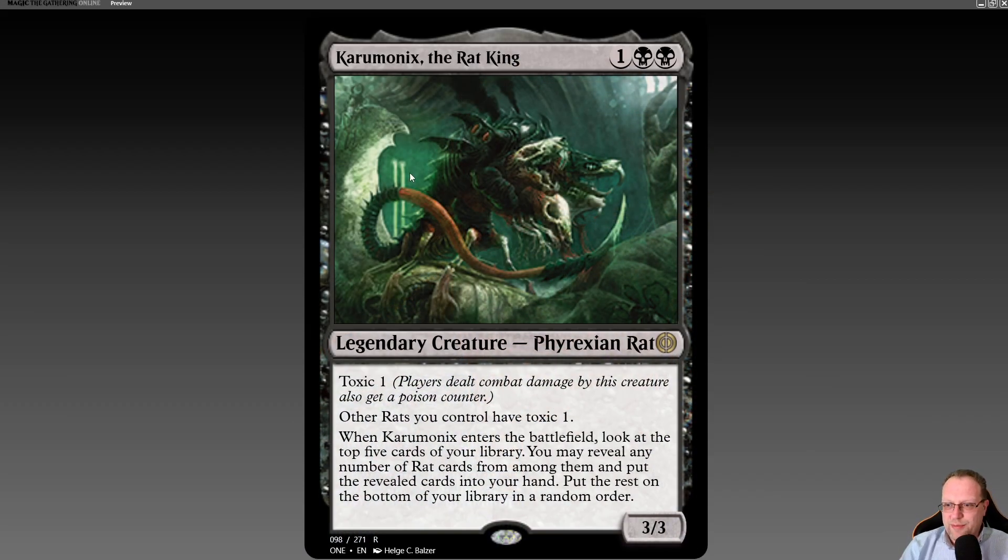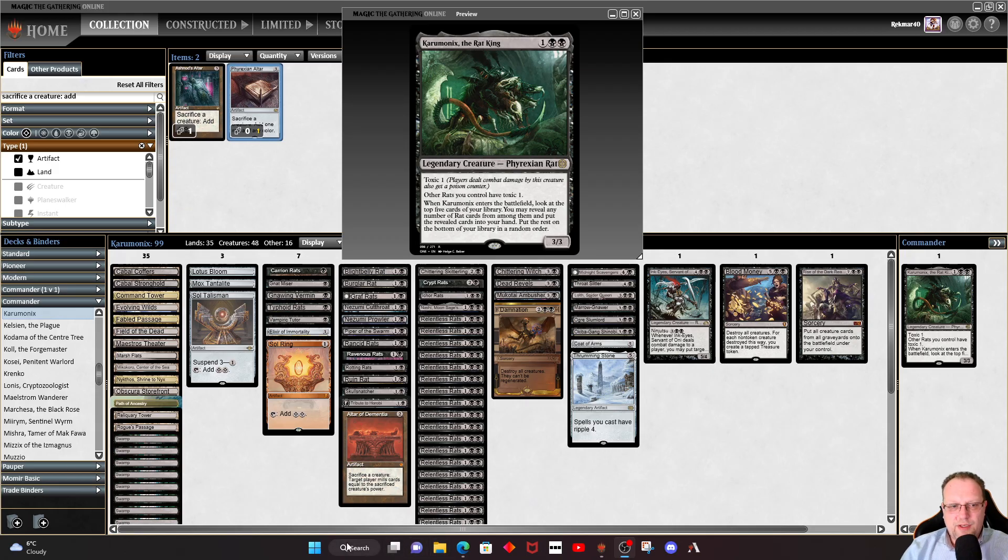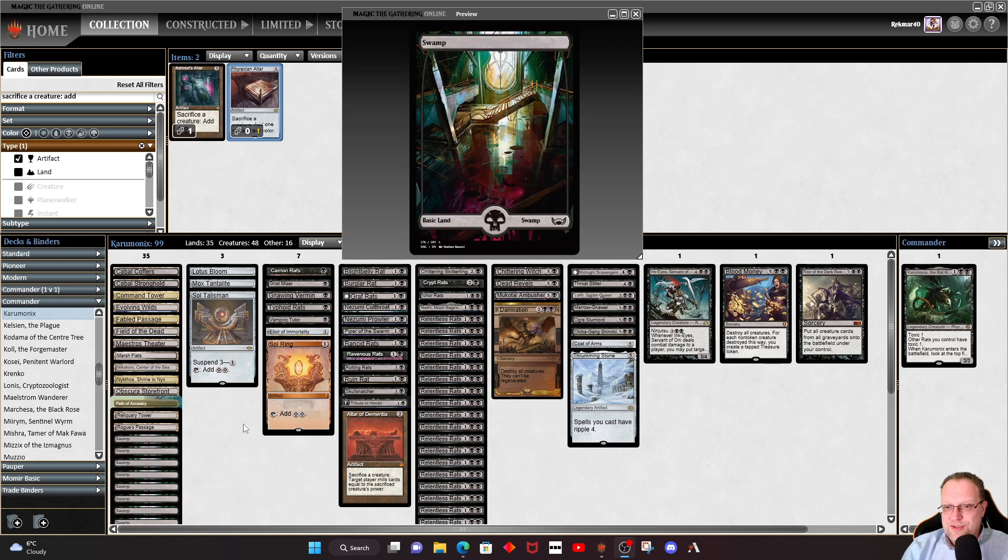Today's deck is all around Karumonix, the Rat King — one and two black for a 3/3 Phyrexian Rat legendary creature with Toxic 1. When players are dealt combat damage by this creature they also get a poison counter. Other rats you control have Toxic 1, so it's rat tribal. When Karumonix enters the battlefield, look at the top five cards of your library, put any number of rat cards from among them into your hand, and put the rest on the bottom in a random order. Hit the subscribe and like buttons and leave me some feedback!